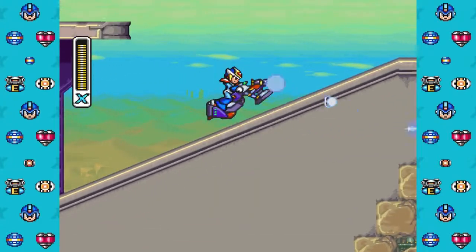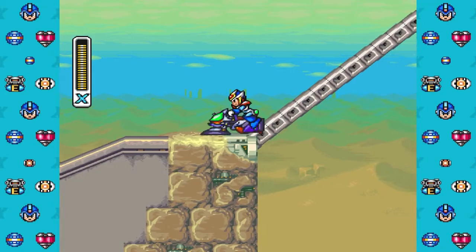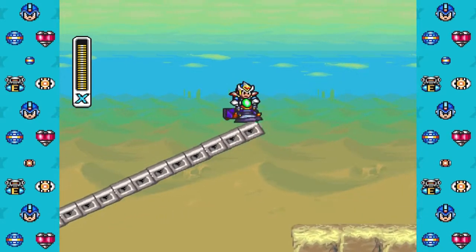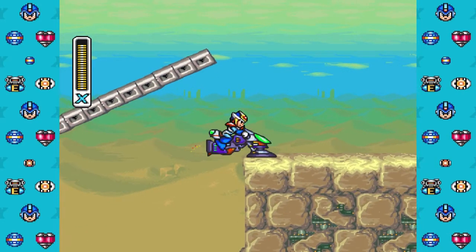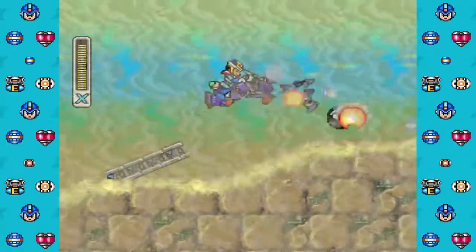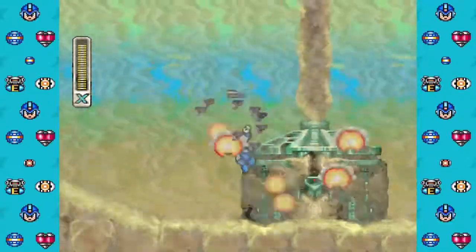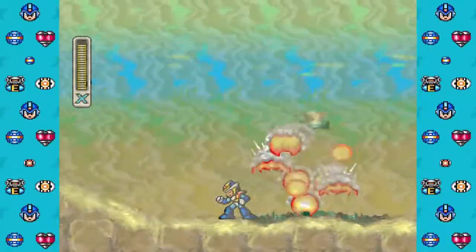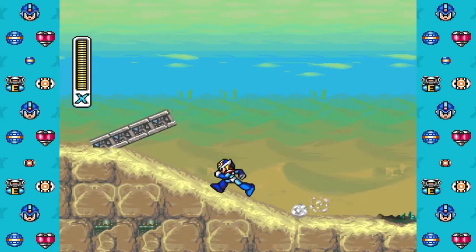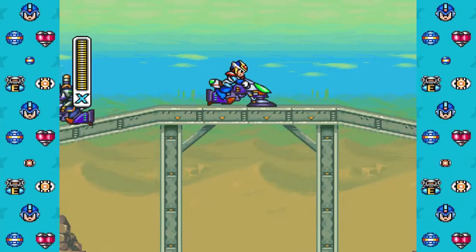So this hoverbike has a built-in dash function. You see how I'm using the shock to do that to it? Let me just knock into it — let me knock into that. Hopefully there's another bike back here. Yes.